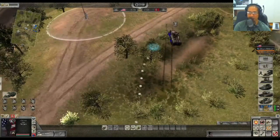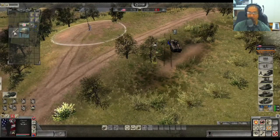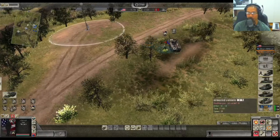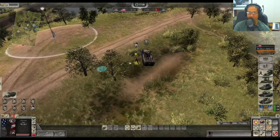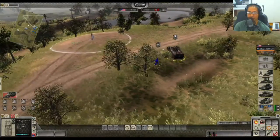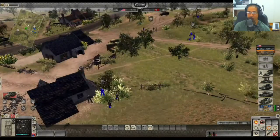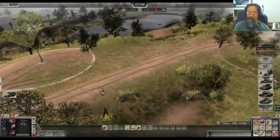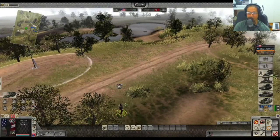Another tactic: the .50 cal damage has improved a lot, so once I've taken a position the enemy will buy a counter. I'll pull out the .50 cal, hide my infantry around here, then send the half-track on a bait mission. I really don't even mind if it dies — if it dies, the enemy will think there's no counter. So the 2-2-2 comes down, and I'm ready with my rifle to take out that vehicle.